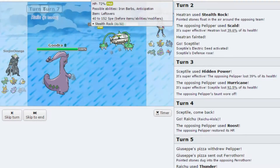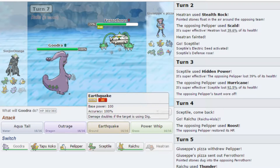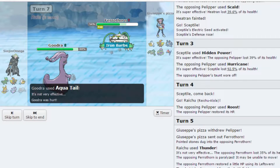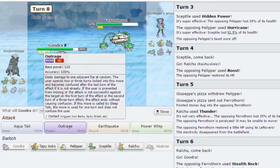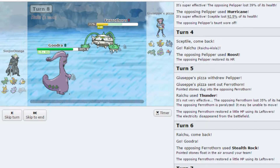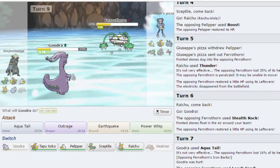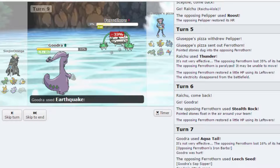He's going for rocks. I still have rain up but I think he might switch, so I'm going to click Aqua Tail — oh he didn't switch. But I do get the attack boost now, thanks to that. That's an Earthquake. Other than Gyro Ball he has nothing he can hit me with. That Earthquake did 35, so hopefully it's not a roll... there we go.